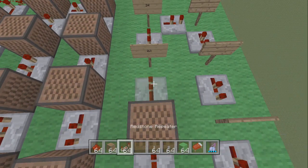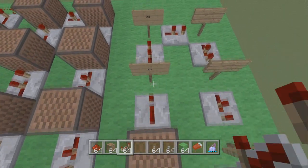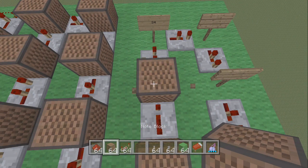Place a redstone repeater and click it three times — one, two, three. Place another note block and this one is 22 — count up to 22.